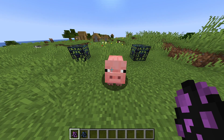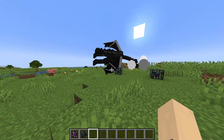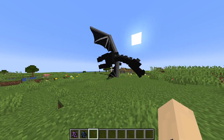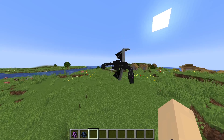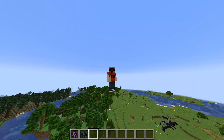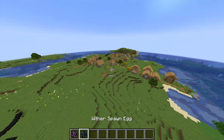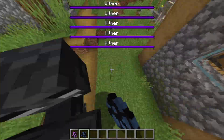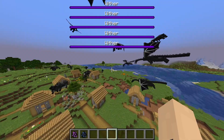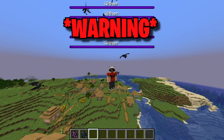New spawn eggs have been added for the boss mobs, and they work with spawners as well. There's the ender dragon here, and it just destroyed all the spawners. These spawn eggs can be accessed through the give command. So if you want to mess with your friends by littering their bases with giant monsters, then this will definitely do the trick — though don't actually do this without your friend's consent.